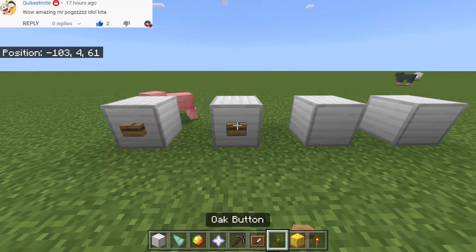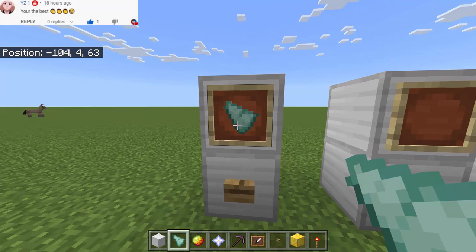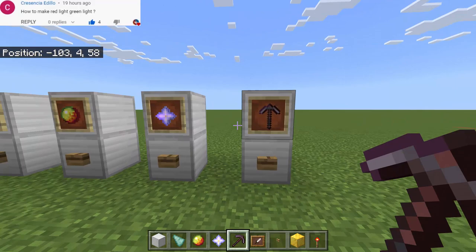First, we need to place four blocks of iron, then add a button at each one. Then we're going to add item frames to represent the four shapes: this one is the triangle, this one is the circle, a nether star for the star, and for the umbrella it's going to be a pickaxe.